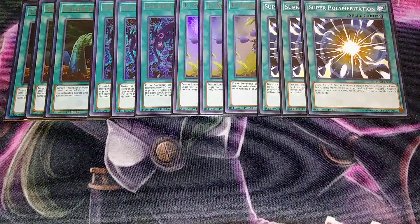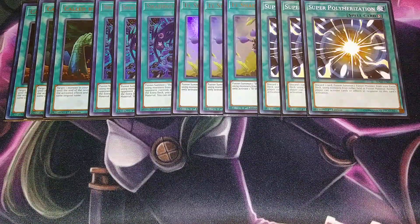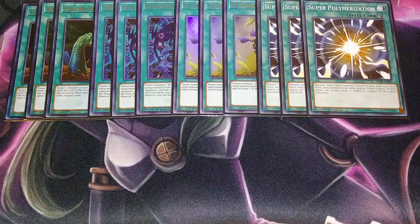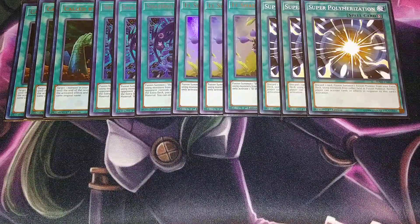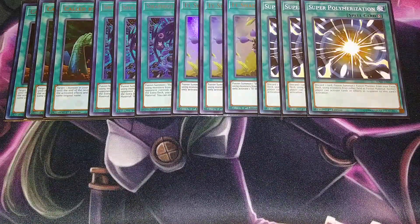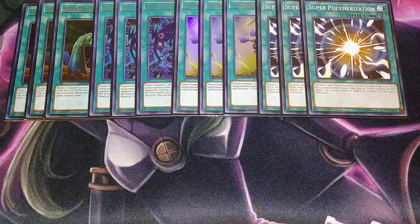We then play three copies of Super Polymerization. Super Poly just stops your opponent right in their tracks because you can interrupt them so well with this card. If you have a Shaddoll monster left on your side of the field and they summon a monster you want to get rid of, you can use Super Poly with a Shaddoll or Aleister on your side of the field and fusion summon into one of your monsters. In a mirror match this card is absolutely insane — it's pretty much made for this deck.